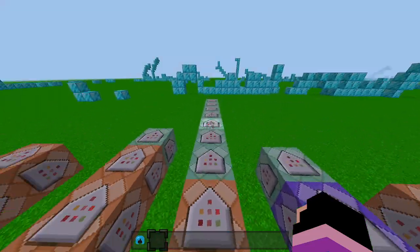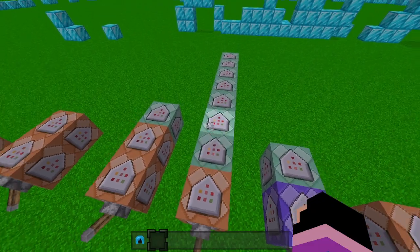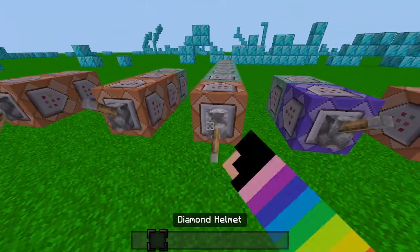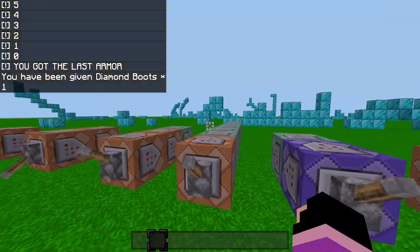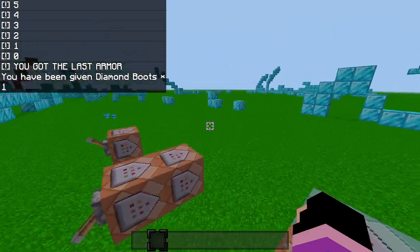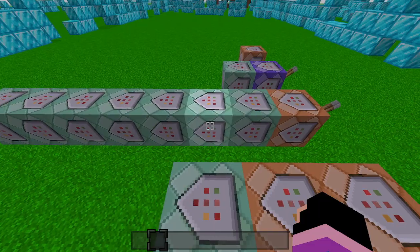It can also be used to activate a lot of command blocks by chaining chain command blocks together, like this. A chain command block only activates when an impulse command block points to the chain command block.